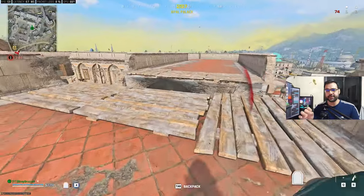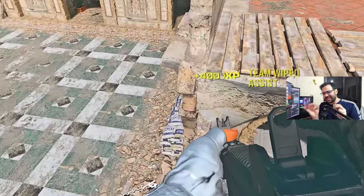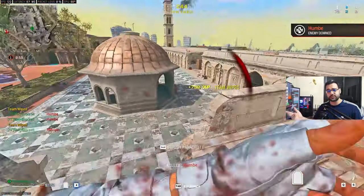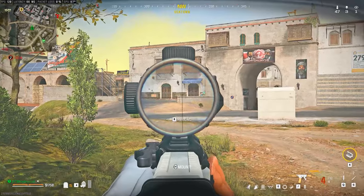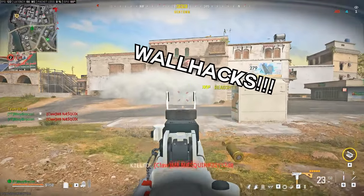A lot of the time you're going to hear about streamers being accused of having wallhacks because they managed to land their crosshair exactly where the enemy was, even when they didn't have any info to help them do so. I'm not saying they are cheating or not — that's not the point. What I'm trying to explain is that once you have good centering, you are naturally going to have suspicious moments and aim just like them.